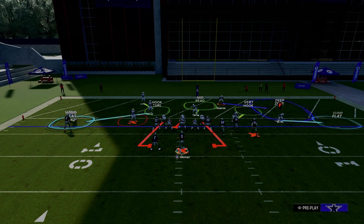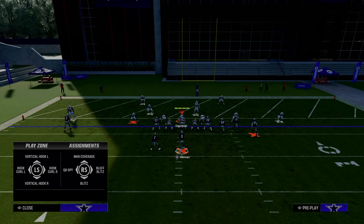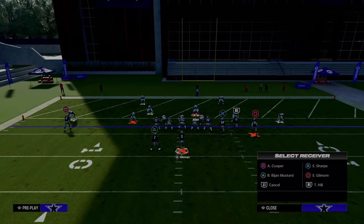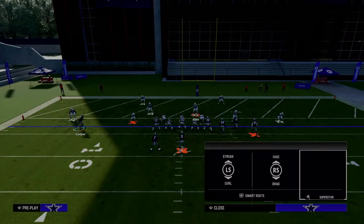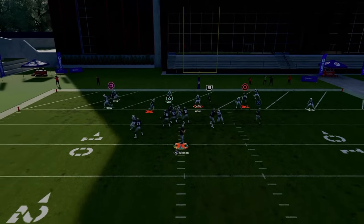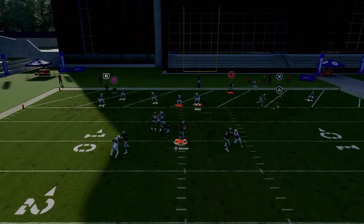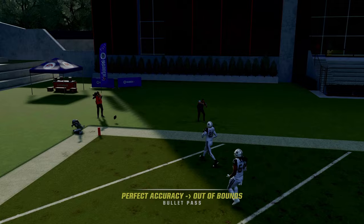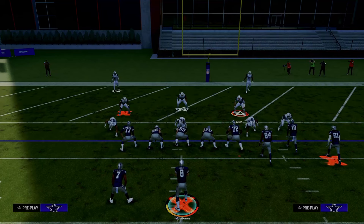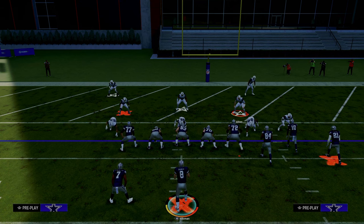Most people are taking that deep half off the field and picking that hook curl pretty much unanimously from what I've seen — pretty much everybody is doing that. So I want to show you this same exact route combination. You can do really whatever you want on the backside of this. Watch — throw in the back corner of the end zone, possession catch. You basically want to throw it slightly before that. As you can see, it's wide open in the back of the end zone.